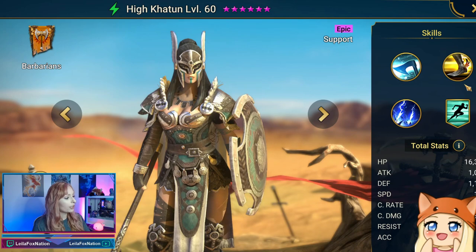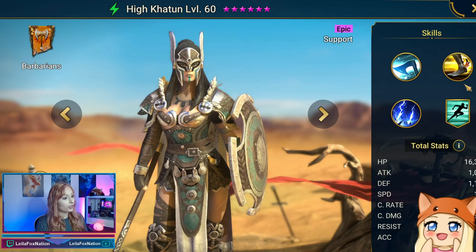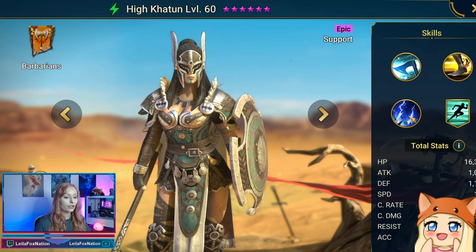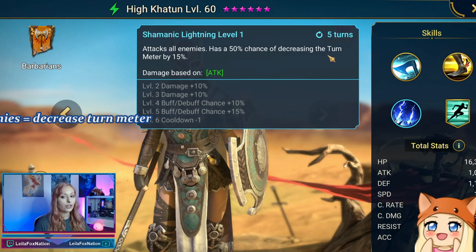So this is great. Considering you get her 30 days into the game, you can already toss her as your speed lead in arena and she can pretty much boost your team immediately. With her speed aura of 19%, she does a 30% increased speed buff on allies for two turns. Also, her Shamanic Lightning attacks all enemies and has a 50% chance of decreasing the turn meter by 15%.